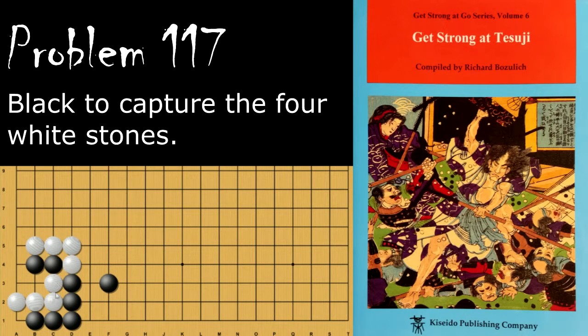Black is looking to capture these four white stones. Black's move is the diagonal here, and now white cannot atari here. In order for white to atari from this side, he would have to approach here first, but that allows black to get this atari in before white can atari black.